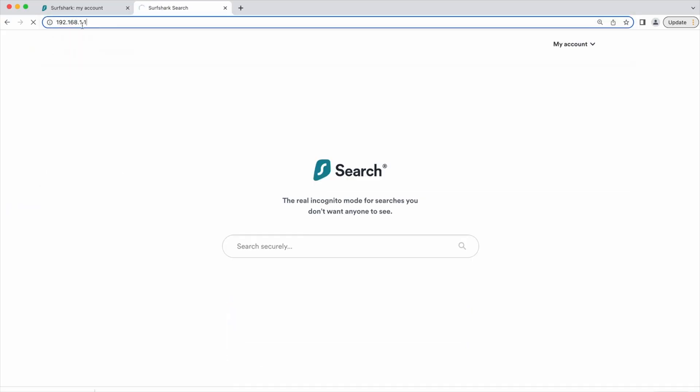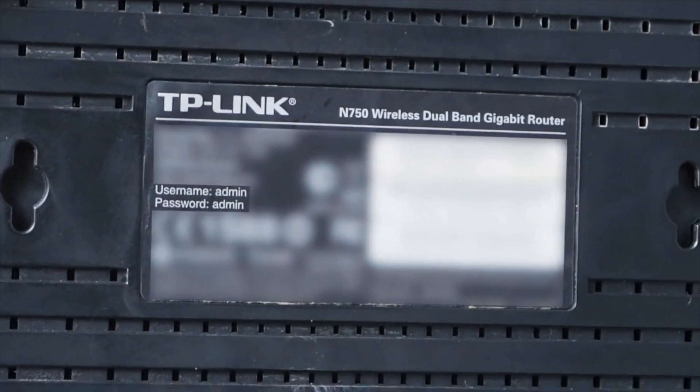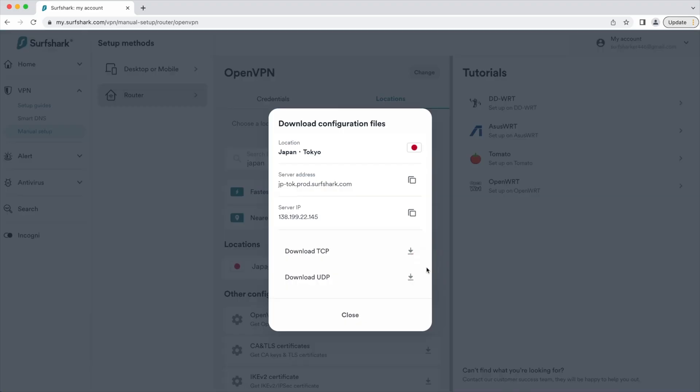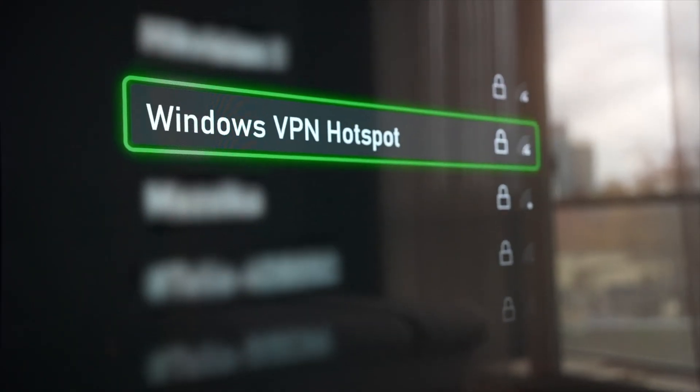Next, check if your router is compatible — not all routers can run VPNs. Routers from Asus, Netgear, Linksys, or GL.iNet usually work pretty well. If you're not sure, check your router model online or ask your VPN provider's support team. Log in to your router's admin panel — usually you just type 192.168.1.1 or 192.168.0.1 into your browser, then log in. Your credentials might be on a sticker on the back of your router if you've never changed them. Upload your VPN configuration file from your VPN provider's website for your desired location, and upload it to your router's VPN settings. Then connect your PS5 to your regular Wi-Fi and test the connection.